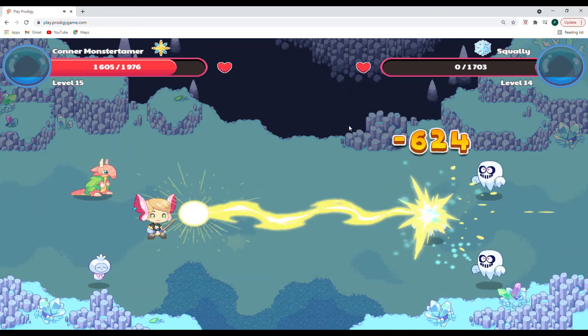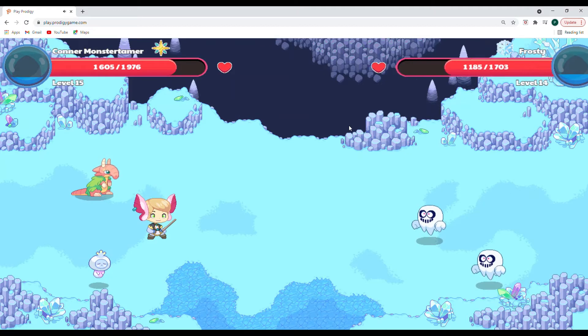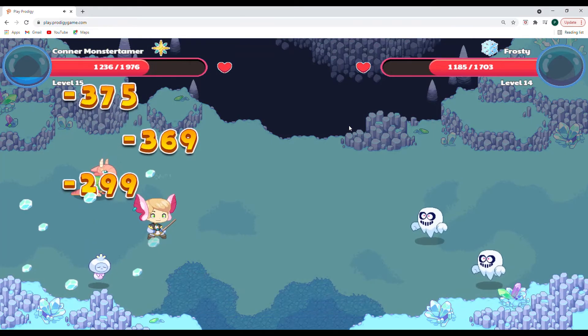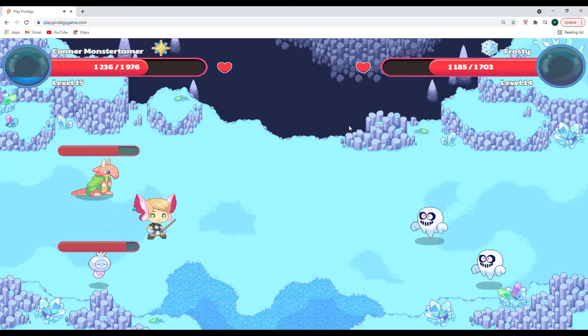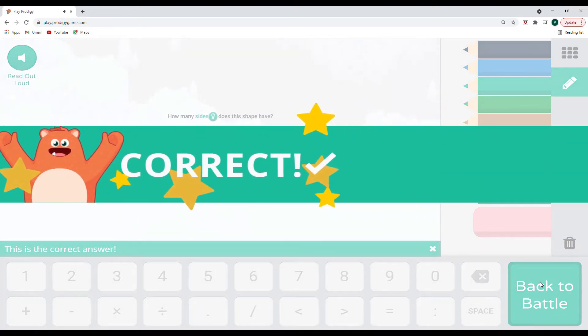We're going to go with rectangle here because this side is longer and this side is shorter. Let's cast! One Squally down, two Squallies to go. I think we should be able to use our AOE now — Winter's Breath. He hits all of us! It was weak against Ice Sneak because Ice Sneak is also a winter/ice themed character. How many sides does this shape have? Let's count them — one, two, three, four — four sides. Cast our spell! Great work!